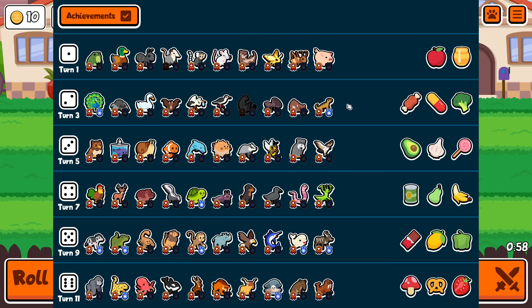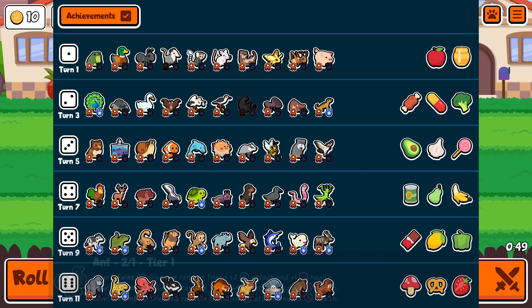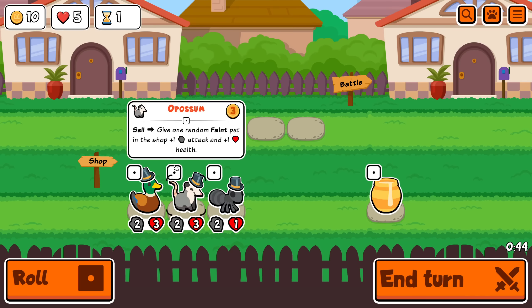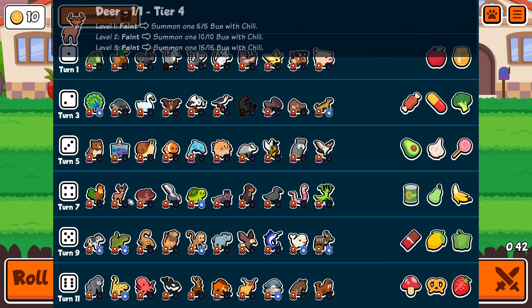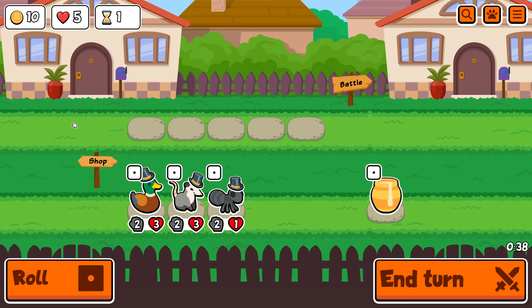Welcome everyone, it's the next lobby and we're doing one slot only. Most of you already understand the rules - when you end your turn you can only have a single pet on your team. If you find a slot you're allowed it as a second thing, third, fourth, etc. if you find multiple. Any food is allowed, do whatever you want during your turns.